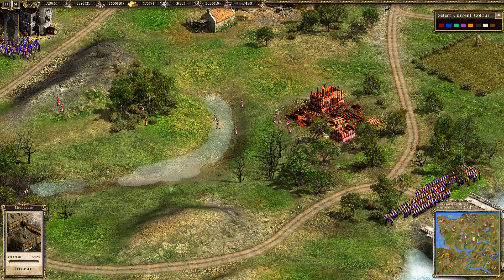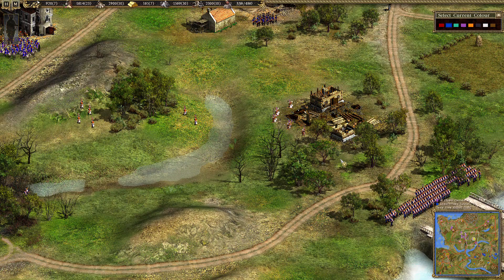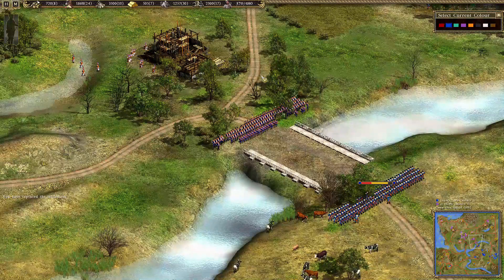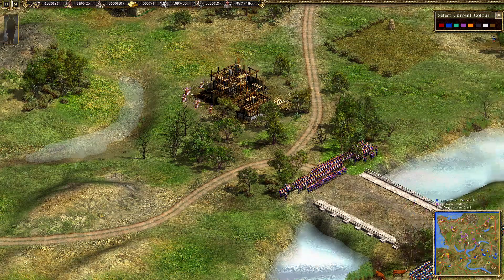Player A is already building a blockhouse, which is a defensive structure that shoots muskets out of it. He builds this defensive structure with his sappers in order to block any further advance of Prussia. I think it's a pretty good tactic - you can cut off the enemy - but let's see how it works out.